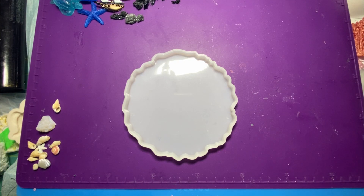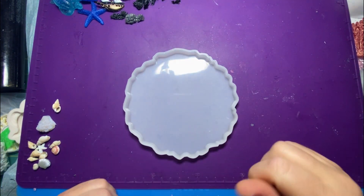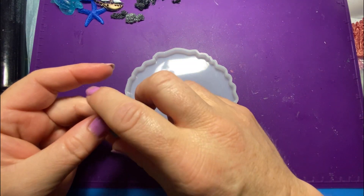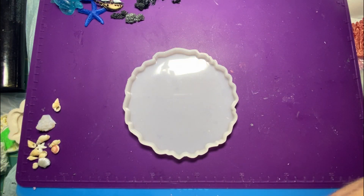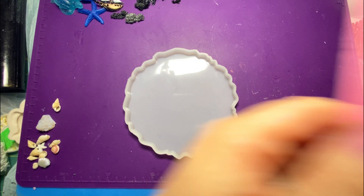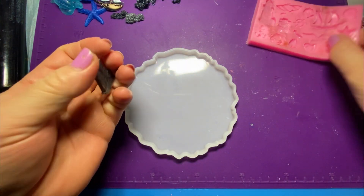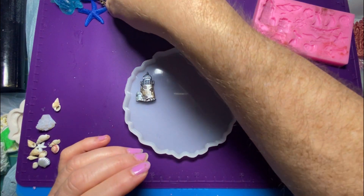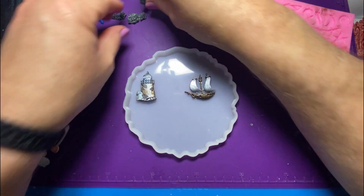Hello everybody, welcome back! Today I thought I'd try to do an ocean scene. In my Temu purchase that I got last week, I got this little mold. I'll show you — I got this mold that I showed in my haul video, and I decided to make a couple of pieces from that. So I have this lighthouse and the ship that come from that mold.